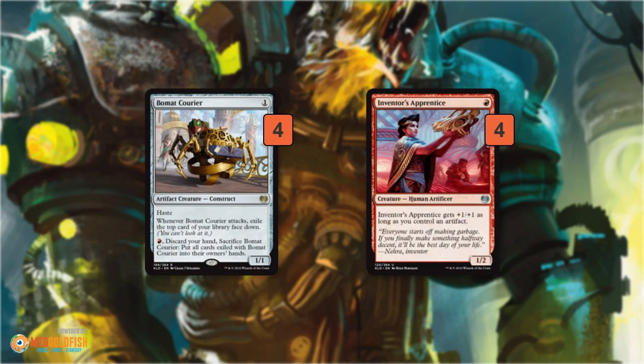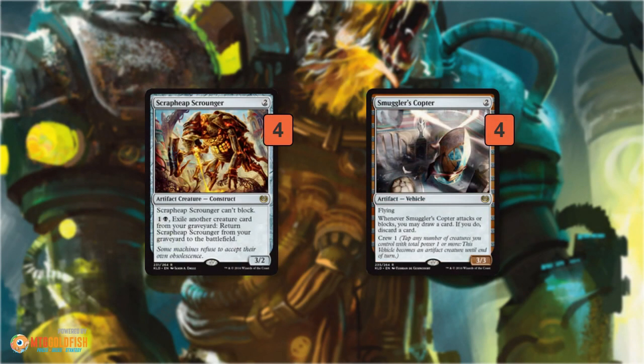The deck has a couple of packages. Package one of the one-drops is Bomat Courier, which is just a 1/1 for 1, but it has haste and can improve the quality of your hand. If you get in some attacks with it, you can sac it, discard your hand, and draw a bunch of cards that are exiled under Bomat Courier. And Inventor's Apprentice, which is a nice synergy here, because Bomat Courier pumps up your Inventor's Apprentice, making it a 2/3 — just like Kird Ape. These are half the one-drops and they synergize with half the two-drops: Scrapheap Scrounger and Smuggler's Copter. These also pump up your Inventor's Apprentice, making it a really legitimate threat as a 2/3 for 1. The deck is mono-red but plays four Foreboding Ruins, giving some small chance of getting Scrapheap Scrounger back when it dies. And Smuggler's Copter is just one of the best cards in Standard — a very devastating turn-two play. This deck is always going to have one-drops to crew it, so you'll be able to loot with it and keep getting rid of extra lands or whatever you don't need.